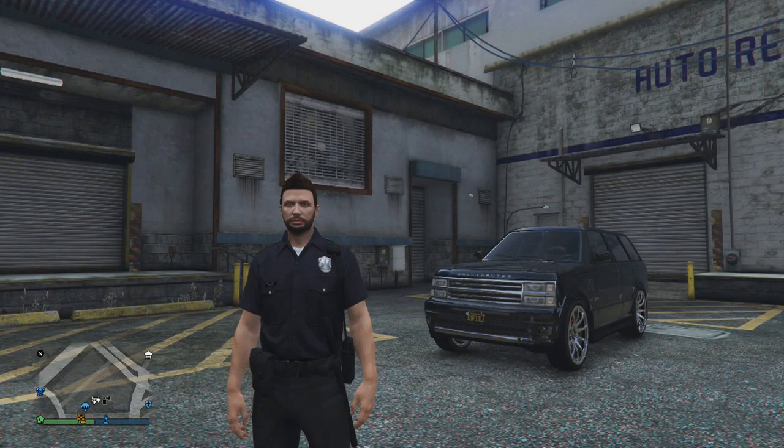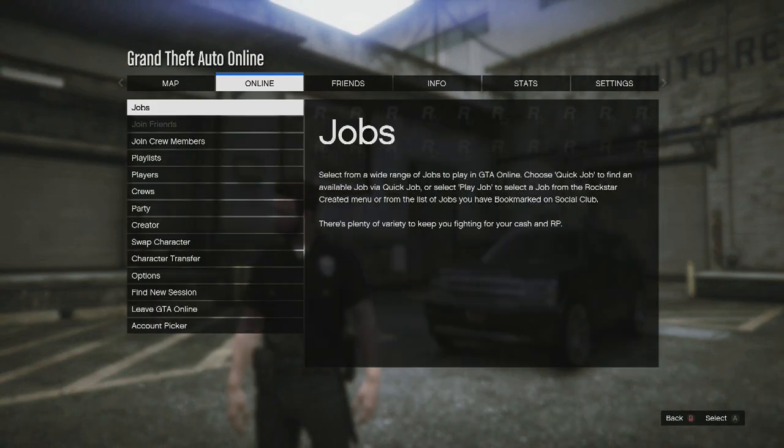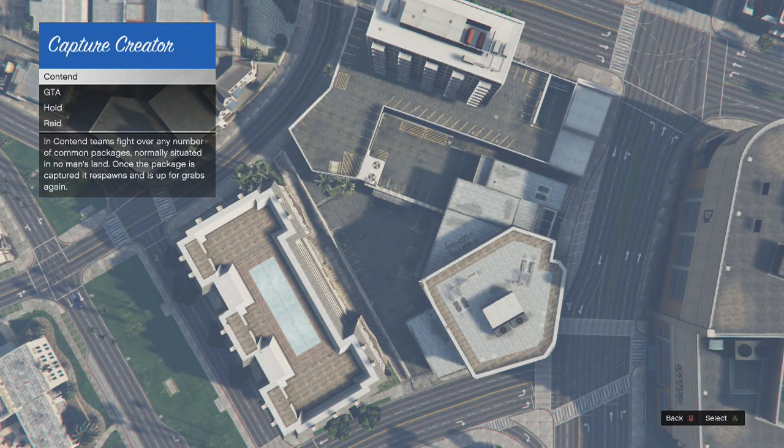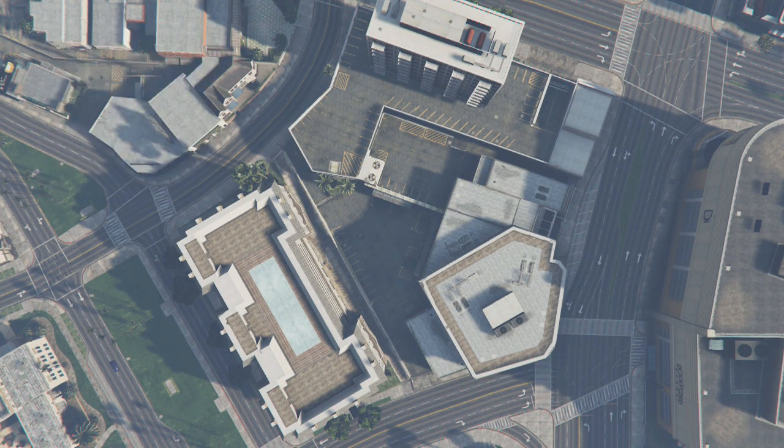Getting straight into things, what you want to do once you're in an online session is press Start, go across to Online and scroll down and select Creator. Now once you've loaded it up and you're inside the creator menu, select Create a Capture and then choose Raid.